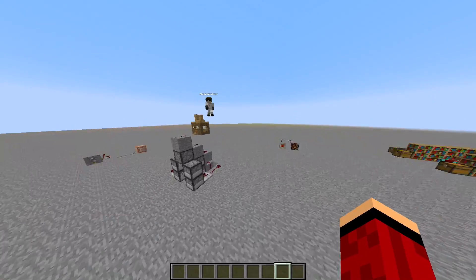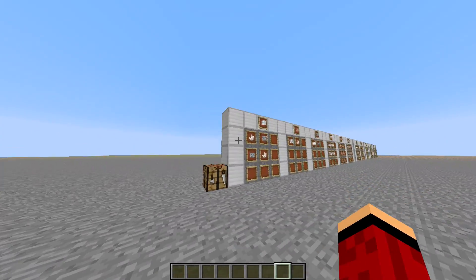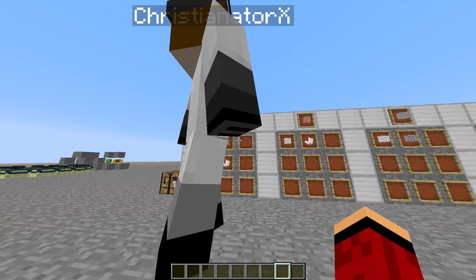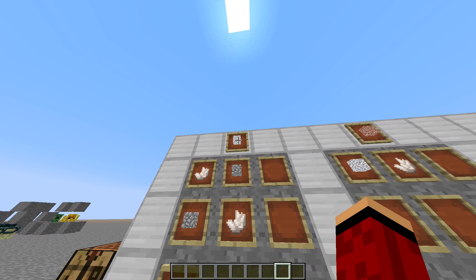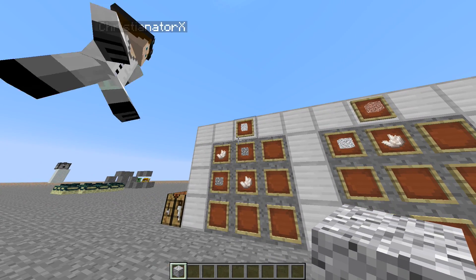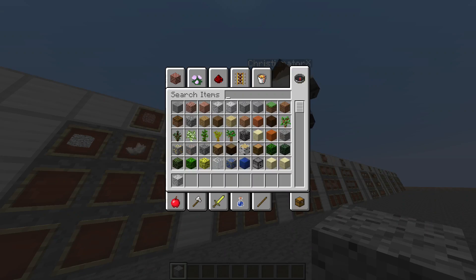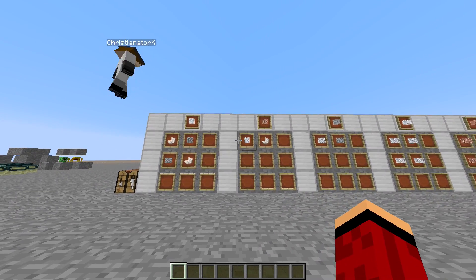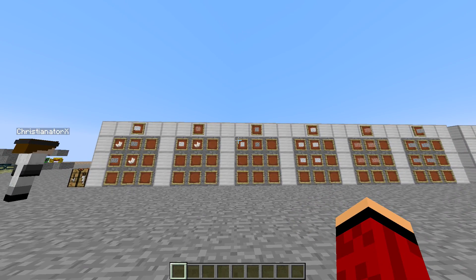Let's start with the crafting recipes. In the first snapshot released by Mojang, they added three new blocks: diorite, granite, and andesite. All of these have their own crafting recipes, but they also spawn naturally in the world pretty frequently. If you don't find them, there are crafting recipes right here.